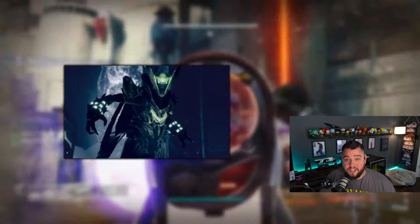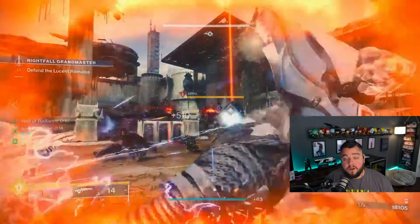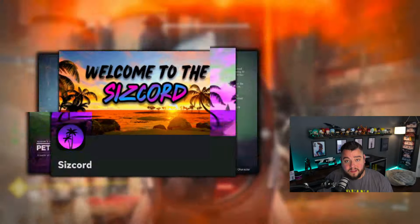The dungeon this week is going to be Shattered Throne. This is where you can get the exotic Bow Wishender, which is really great for using in GMs. But you don't have to wait on the weekly rotation to do this — all you have to do is pick up the quest Hunter's Remembrance. Make sure you swing by the Discord and we'll get you somebody that can get that completed for you.